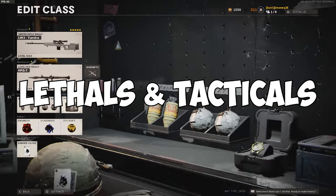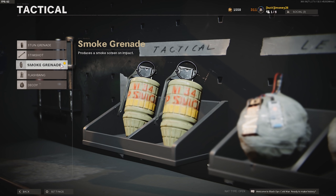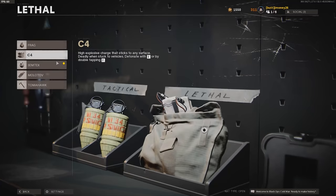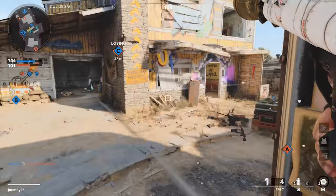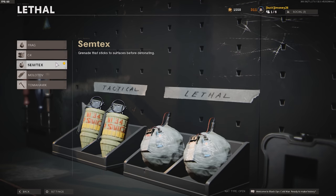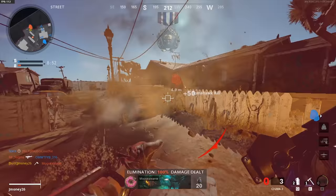For lethals and tacticals, you can choose just about anything. Stuns and flashes can help you get information and make it easier to get kills. Stims can help keep you alive when going for killstreak challenges. Smokes are helpful if you want to stay in them and beat some faces in — melee kills count, and we'll get into that more later. For your lethal, Semtex helps a ton; it can help you counter people using Flak Jacket — just throw it to weaken them, then follow it up with a rocket. Tomahawks are a great oh-shit option when you need a quick kill to stay alive.